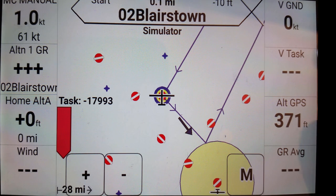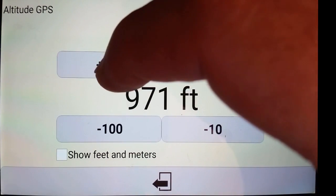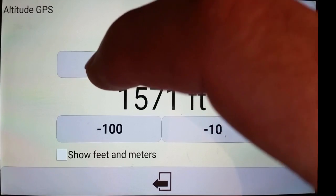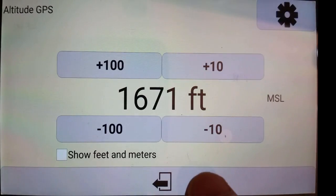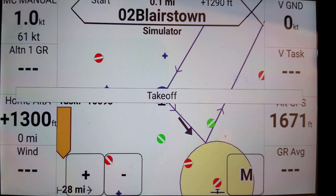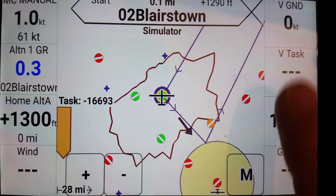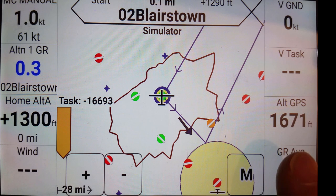In this simulator mode, I have the altitude set at 371 feet, and all the airports are red. My McCready setting is 1. I'm going to increase our altitude — let's give us 1,600 feet. And you can see that it's drawing a glide amoeba where we can land.